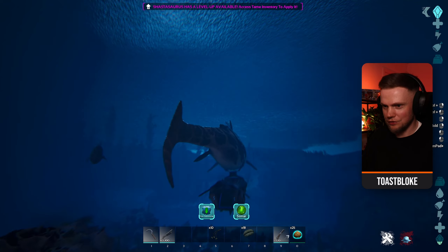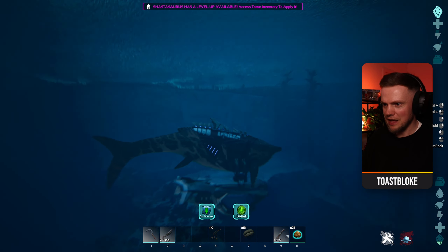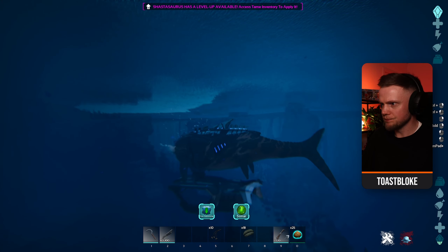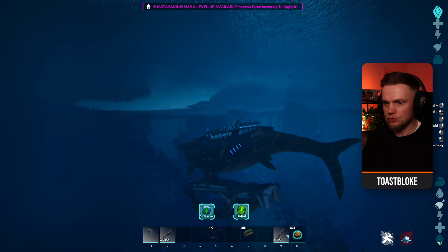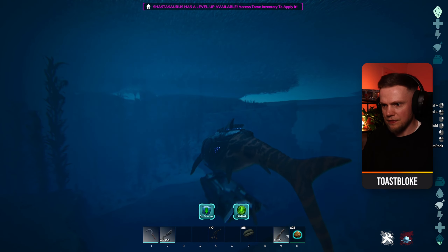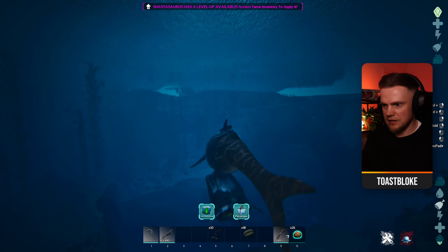We have our standard bite as the primary attack, and then we have a secondary attack - our special ability. You have a few special abilities and you cycle between them using Control on PC with right and left clicks. They are indicated by the icon to the right at the center of the screen just above the hot bar. Left click cycles left to periscope, right click cycles back the other way.